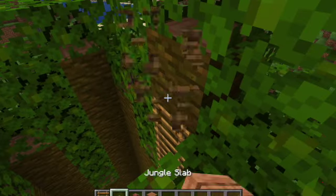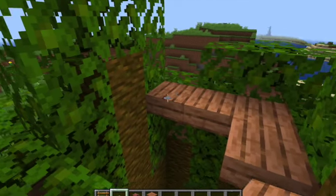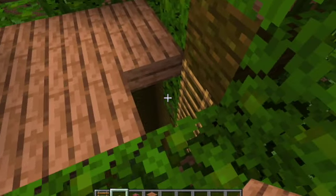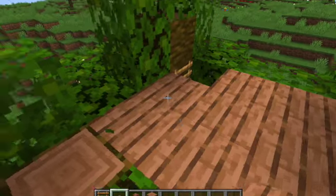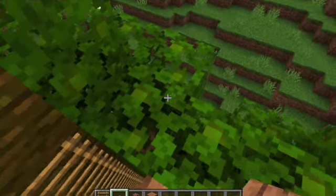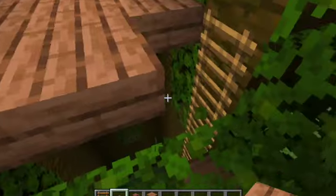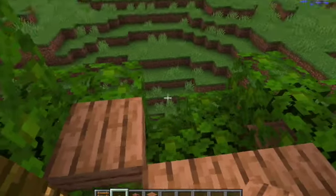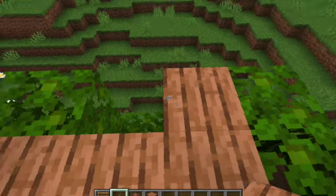Now you're going to take your slabs and you're going to place them around like this. Make sure you don't cover that up or else that won't work. And then you can place your slabs so that you have a little porch around.